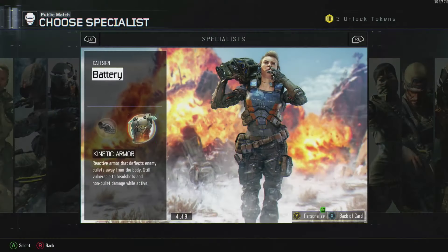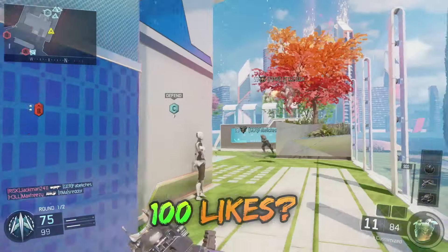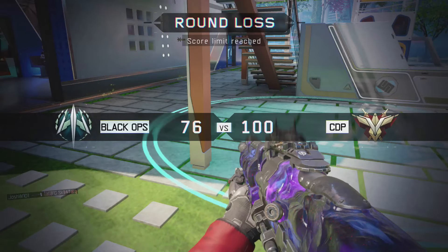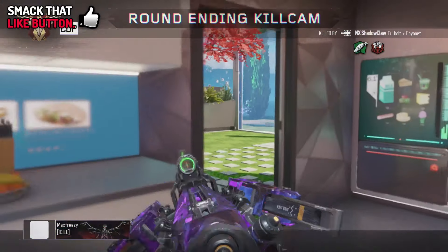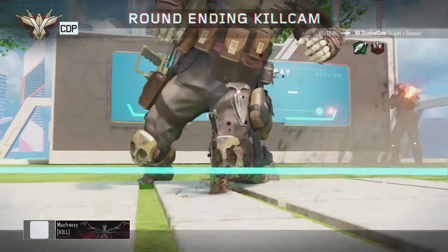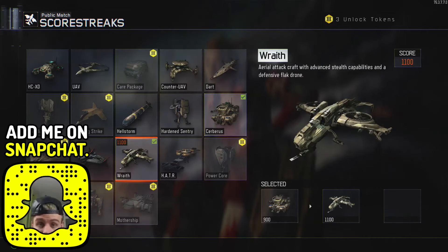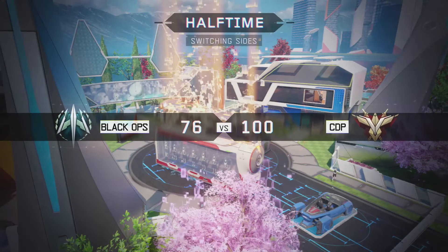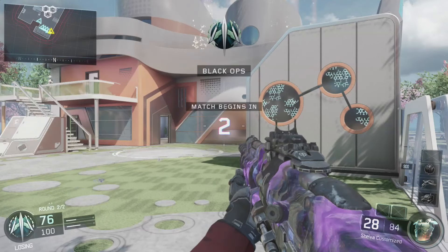For the specialist I like to use kinetic armor, because with a marksman rifle shots will be fired at you fast if you're not accurate, and kinetic armor can save your life when you're pushing up the map. If you kinetic armor up and then pull out the L-CAR 9 that can give you the advantage in a gunfight. For scorestreaks I go with the Cerberus, the Wraith, and the Wraith — personal preference, but this was the best class setup I found for the Shiva.